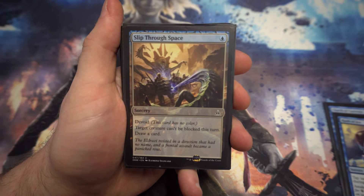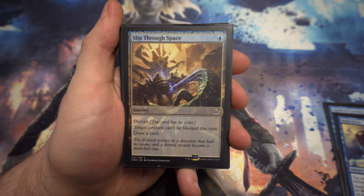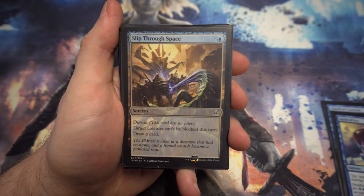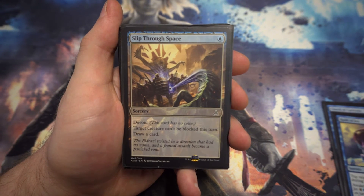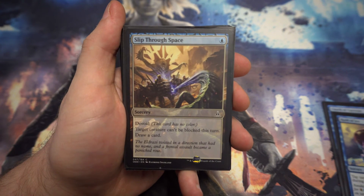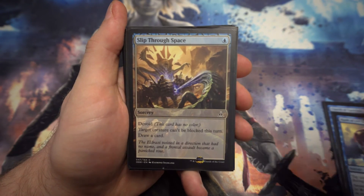Next up we've got Slip Through Space — a one-drop I quite like. Target creature can't be blocked this turn, which means you can get Looter il-Kor through to deal damage and draw a card, or even something bigger for just one mana. Plus you get to draw a card as well — I think that's really nice value.